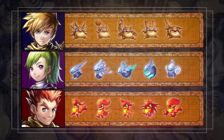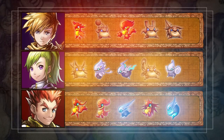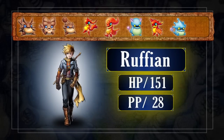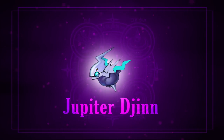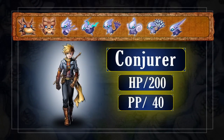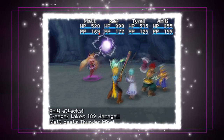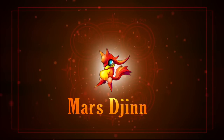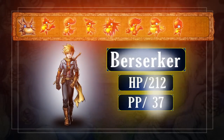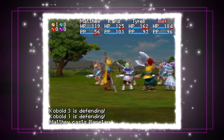Mixing and matching different djinn types among your heroes has many benefits. For instance, you can take most of this adept's djinn and instead mix in a few wind-based djinn, known as Jupiter djinn, to change him into a conjurer and gain the synergy spell, Thundermine. Or you can try mixing in a few fire-based djinn, known as Mars djinn, to change him into a berserker and gain the synergy spell, Planetary.